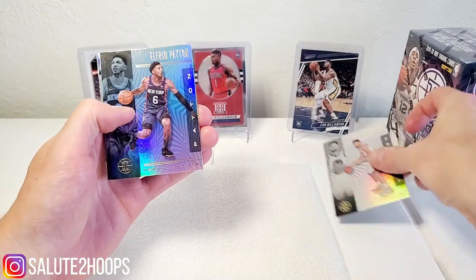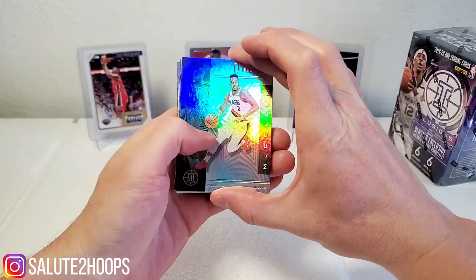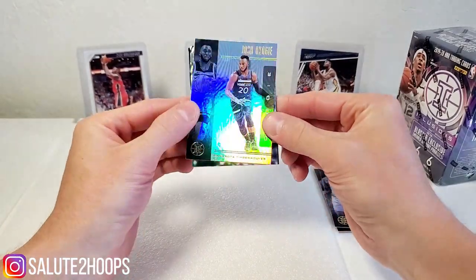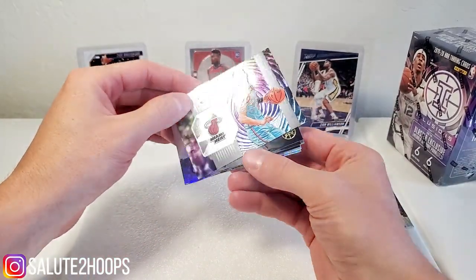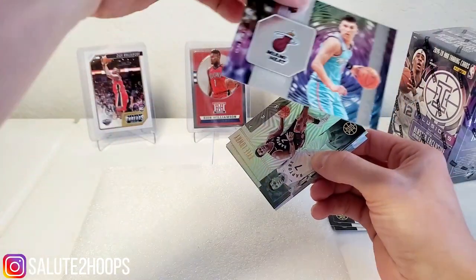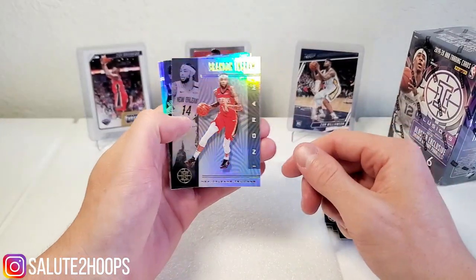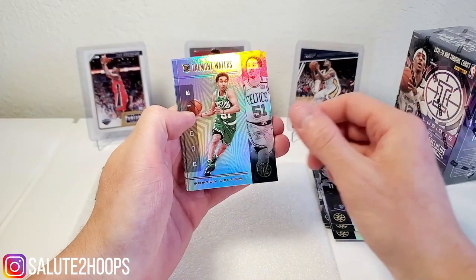First we got Clay Thompson, Alfred Payton — very similar to Chronicles paper cards — CJ McCollum, Lonzo Ball, Josh Okogi, a little Tyler Herro there, that's a cool card. Put him in the hit pile. Kyle Lowry, a little Brandon Ingram, Kyrie, and Tremont Waters rookie.